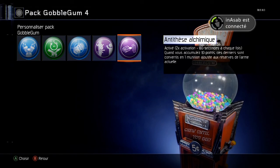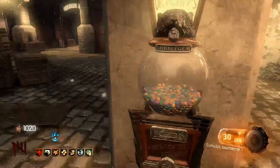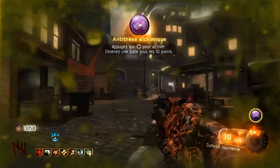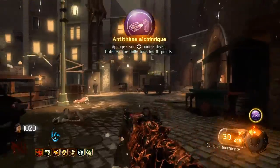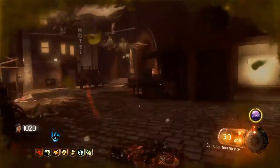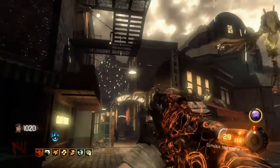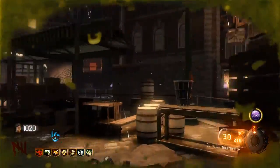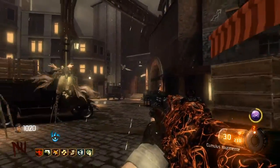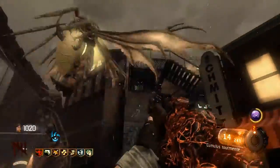Activable, deux activations de 60 secondes chacune. Quand vous accumulez 10 points, ces derniers sont convertis en une munition ajoutée aux réserves de l'arme actuelle. Antités alchimiques — juste avant d'avoir une munition max, c'est parfait. En fait il vous sert à avoir des balles en faisant des points. Avant le patch, dès que vous tiriez sur les zombies vous gagniez des points et en même temps des munitions. Maintenant vous gagnez juste des points.